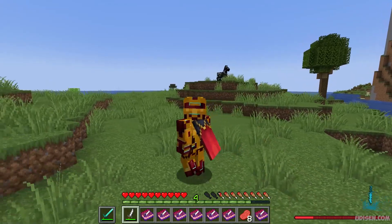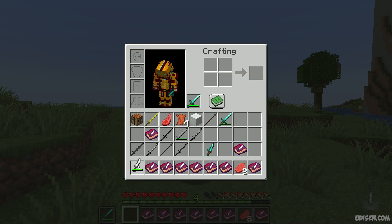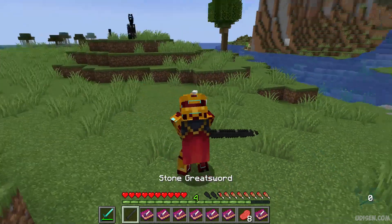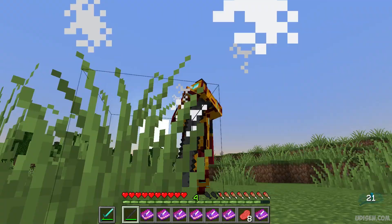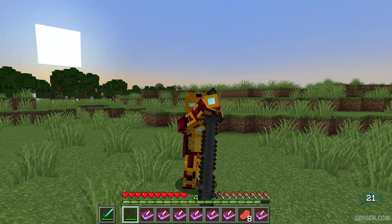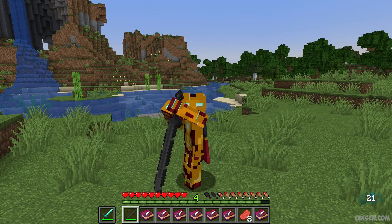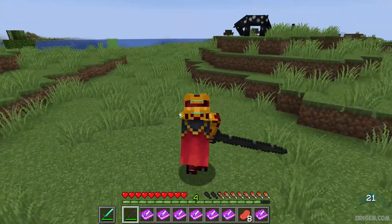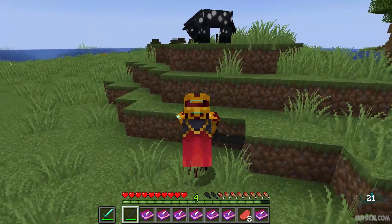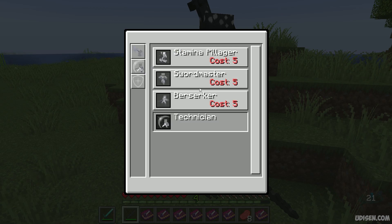To activate the Guard skill, press the right mouse button and use the correct weapon — not a dagger. As you can see, there are three types of Guard: Active Guard, Normal Guard, and Energized Guard. We also have Sword Meister and several other passive skills which work passively at all times.